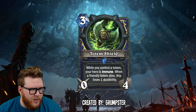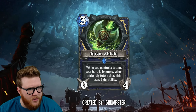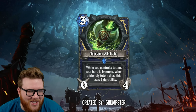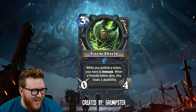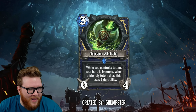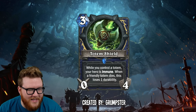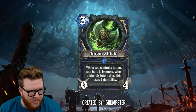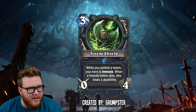Moving on, we have a pretty cool card — the Totem Shield from Grumpster. This is a three-mana 0/4 weapon. I love the idea of just picking up a totem and using it as a shield — that's awesome. This one reads: while you control a totem, your hero is immune; when a friendly totem dies, this loses one durability.